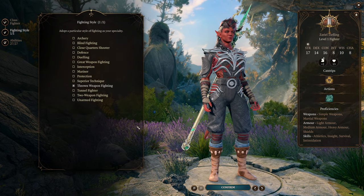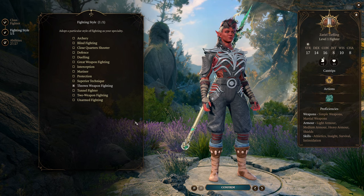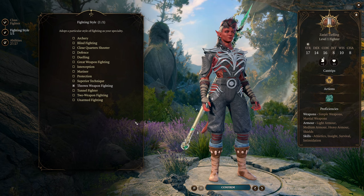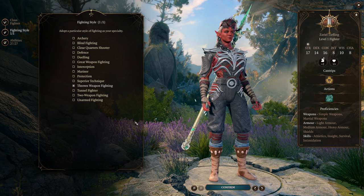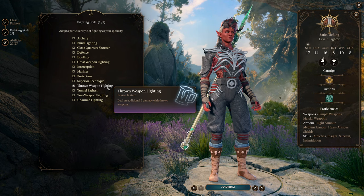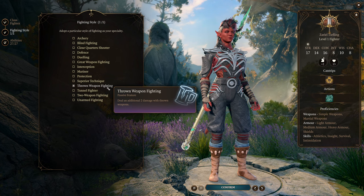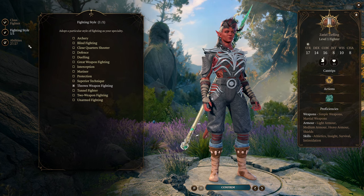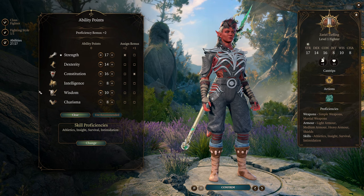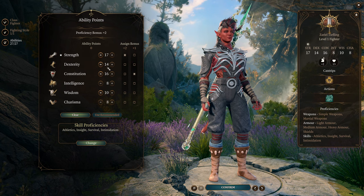Fighter is going to give us a fighting style, and I am using the expanded fighting styles mod to give us the rest of the fighting styles that weren't present in the game from 5e. I've gone with Thrown Weapon Fighting, allowing us to deal an additional 2 damage with thrown weapons, because yes, this is a throwing build — with a twist. As for our ability scores, we're going with a 17 in Strength. We're going to bump this up with a half-feat later.